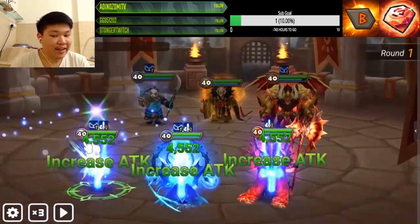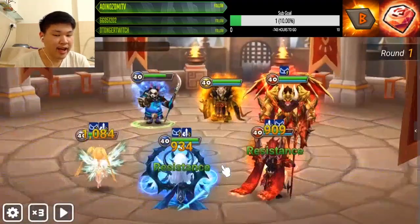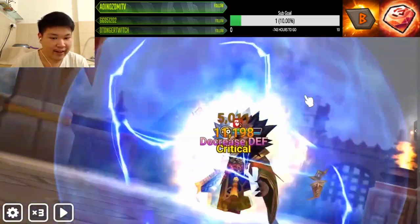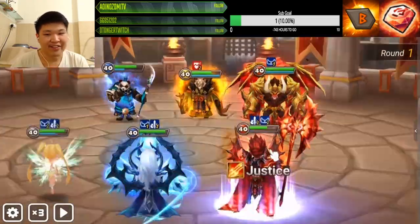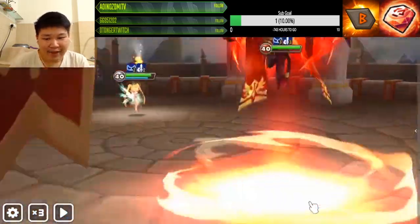Now with Laika, we can actually make use of Fran's attack buff. Whereas Harmonia, we cannot make use of the attack buff, so that's kind of sad. And therefore, look at what he can do — bye-bye! I won't miss you, Ritesh.